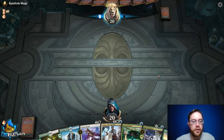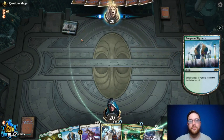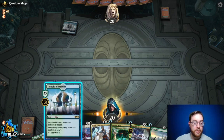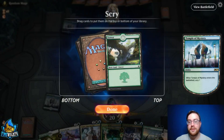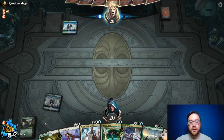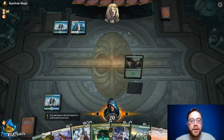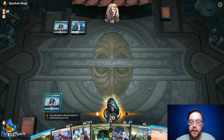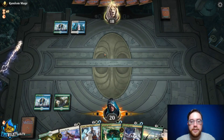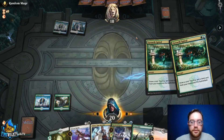Opponent plays Temple of Mystery — looks like we're against either Simic Nexus or the mirror. Knowing that, I'm going to Temple and leave Forest on top so we can play Growth Spiral on two, drawing a card and putting the Guild Gate into play for free. They play Hallowed Fountain untapped, setting up for a Growth Spiral. We go Forest and pass; when they cast their spiral, we Growth Spiral ourselves, draw a card, and put Thornwood Falls into play.